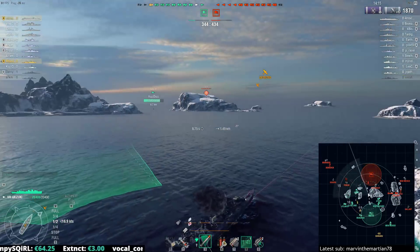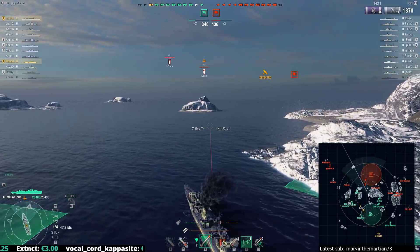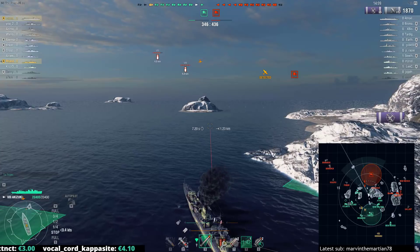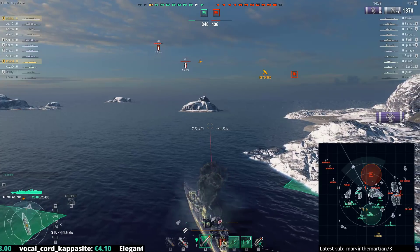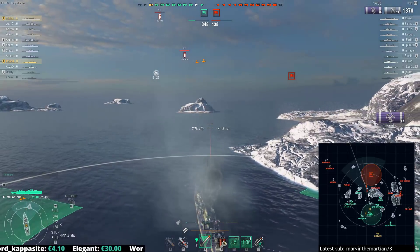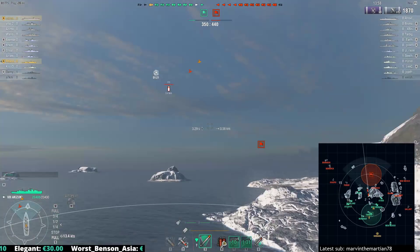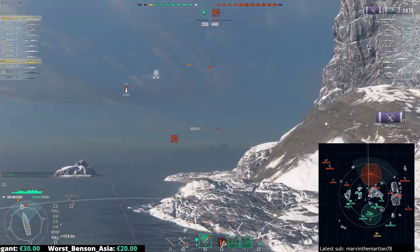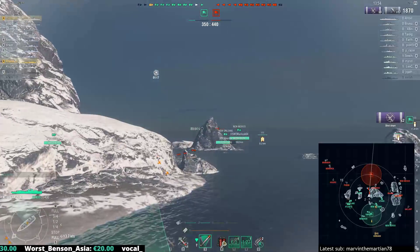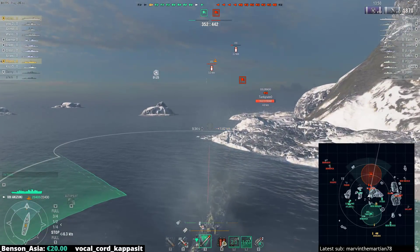AA goes off, we're now spotted. The reason we don't want to keep AA on at this point is because we're basically telling the enemy carrier 'there's a destroyer there' — and he would have had to fly all the way up here. Now he knows our position, and the Colorado knows we're here too, so that's just in general bad. At this point the Gator is actually going to be spotting these planes for us. New Orleans is behind there — the enemy carrier definitely spotted that now as well. Colorado gets spotted — we can just go forwards and plink him with AP.